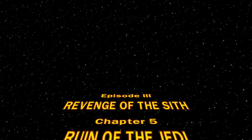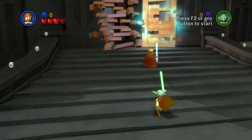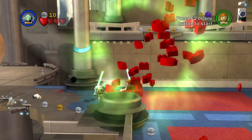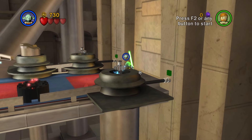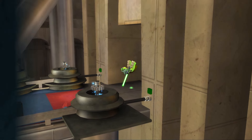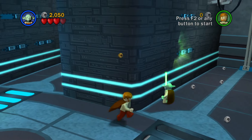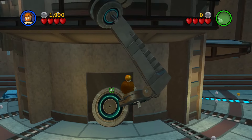Chapter 5, Ruin of the Jedi. This level isn't too bad. Use the force to get into the temple and make a perfect double jump with Yoda up here to skip building this staircase. Use the force to reveal these gears and to turn them, totaling our force use to four in this section. To skip this area with the buttons and inevitable force uses, use the drop and warp with Obi-Wan to glitch Yoda through this door.